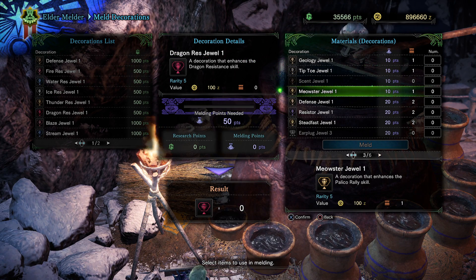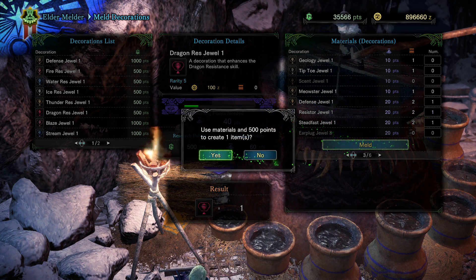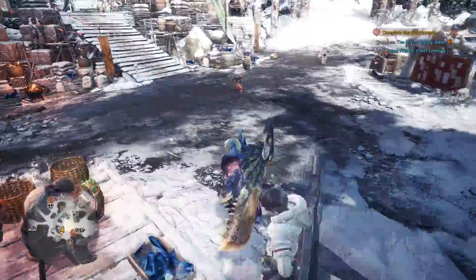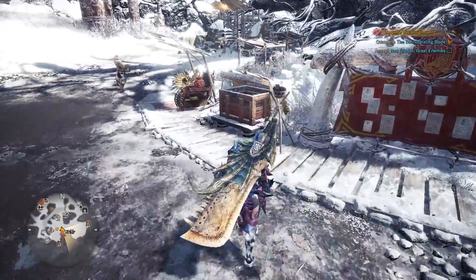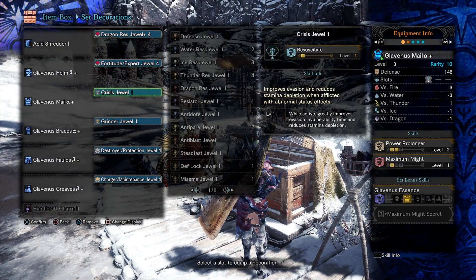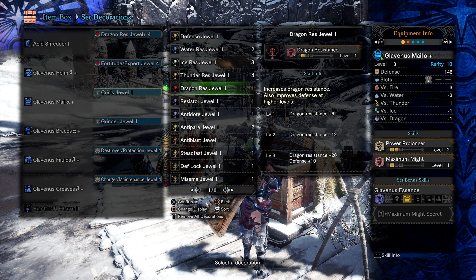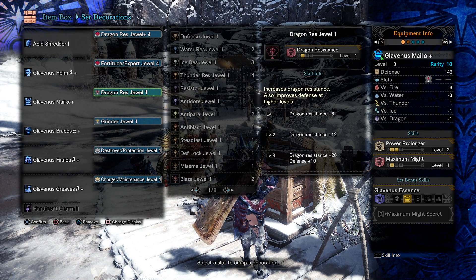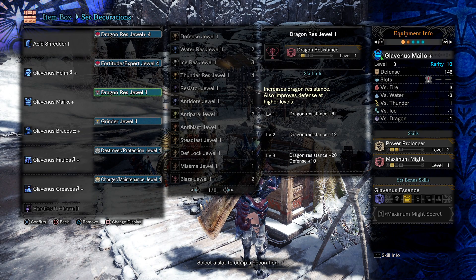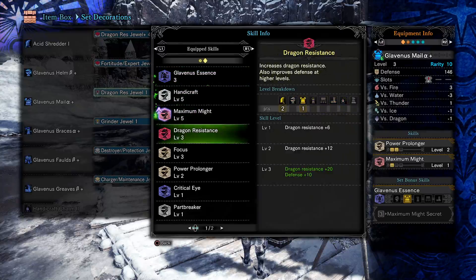I must not have saved. We'll meld that real quick — we've got some extra ones. We'll throw it in place of our Crisis Jewel. Level 3 Dragon Resistance gives us a plus 20 to overall resistance, defense plus 10, and I believe it will prevent Dragon Blight. We will find out in the next fight.